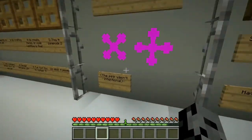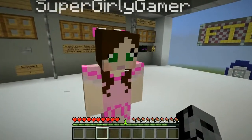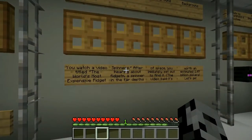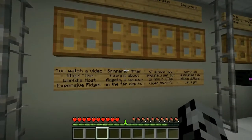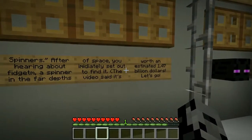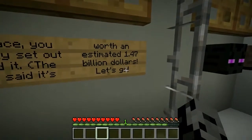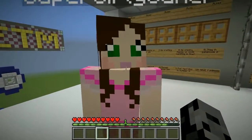Look, it is pink! Even though the pink wasn't intentional. It was so right! It was the best mistake ever made. I love it! So we have a little bit of background on the story. You watch a video titled the world's most expensive fidget spinners. After hearing about Fidget M, a spinner in the far depths of space, you immediately set out to find it. The video said it's worth an estimated 1.47 billion dollars. That's a lot of money! With what people spend on fidget spinners, I'm not surprised.